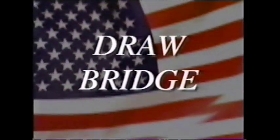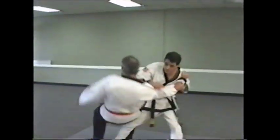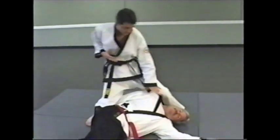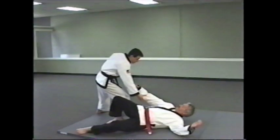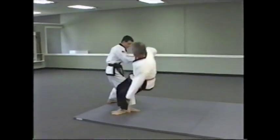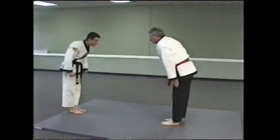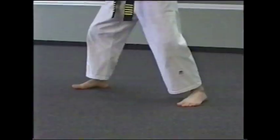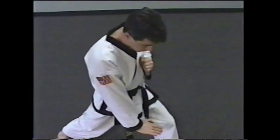Drawbridge against a straight across shoulder grab from in front. Put your hand on the other hand that has grabbed your shoulder, while taking the second hand and grabbing the shoulder of the opponent. Step outside to a fighting horse of opponent, while then throwing opponent over bow stance.